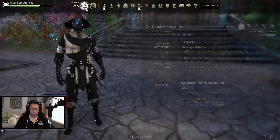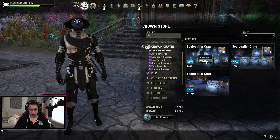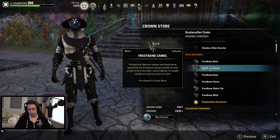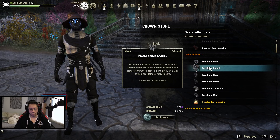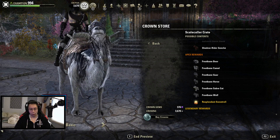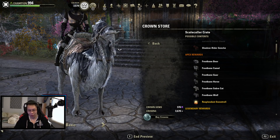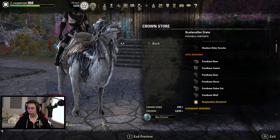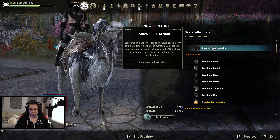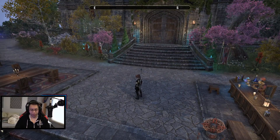Hold on, I know I said we're going to look at it at the end, but was this the actual mount? The Frostbane Camel. Why did they all look so depressed? It's kind of cool actually — when I saw the little blue glow I was like, wait, was that it?